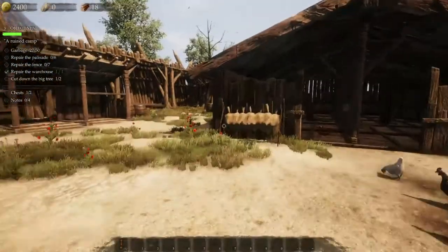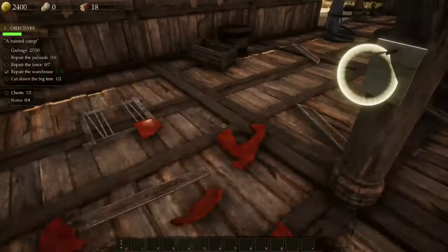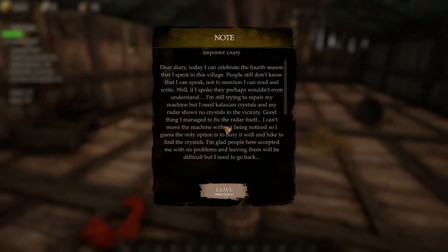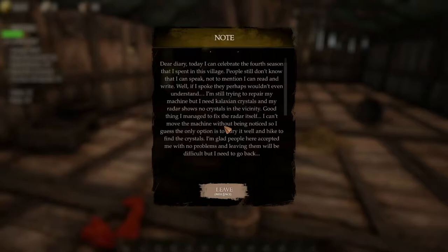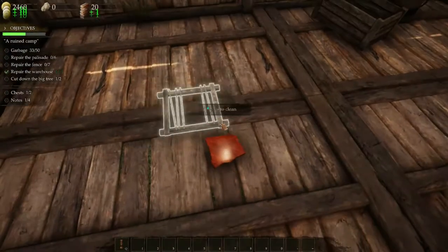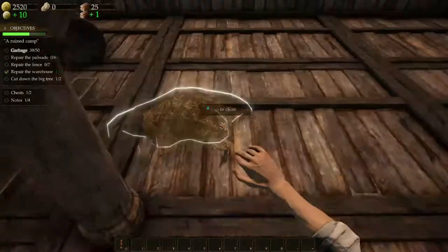So what did they say — a hurricane hit here? This doesn't even look like an area where it would get hit by hurricanes. There's a lot of trash in here. There's a note: 'Dear diary, today I celebrate the fourth season that I spent in the village. People still don't know that I can speak, not to mention I can read and write. I'm still trying to repair my machine but I need galaxian crystals and my radar shows no crystals in the vicinity.' This is too much to read — you guys can pause the video and read it later.